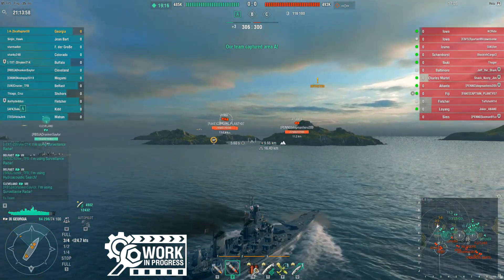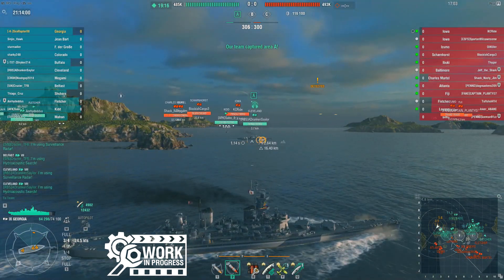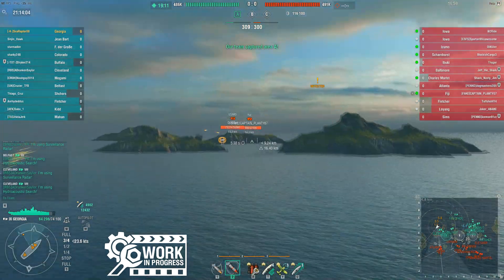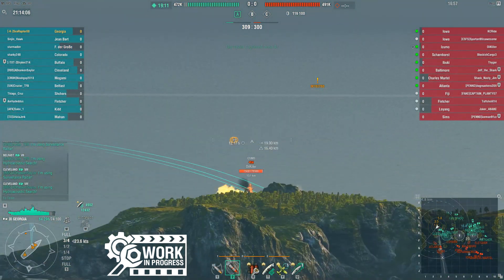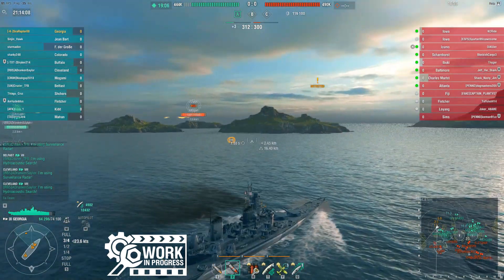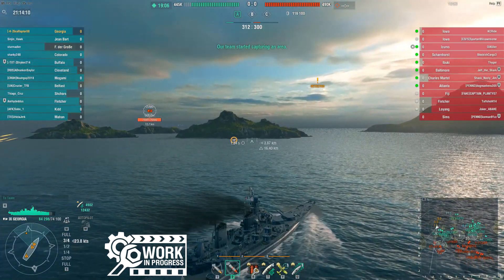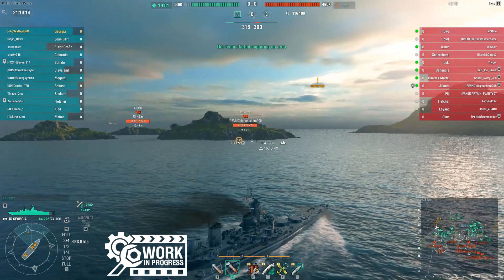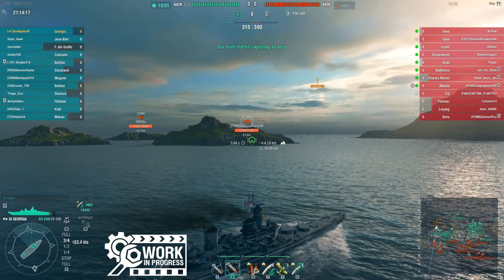We spawned way over on the west on Sea of Fortune, on the northern spawn, and I decided to work the 2-3 line for a bit and see what happens. We've got a Fiji and an Izumo in front of us. You can see the Atlanta popping up on the mini-map — he's got really good island cover, I don't have shots on him. And there's a Lo Yang working the inside passage over there between A and B.